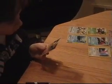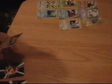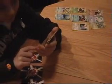An Infernape X. It has 120 HP. Its moves are Burning Cat and Flare Up. It does 150 damage and its weakness is Water.